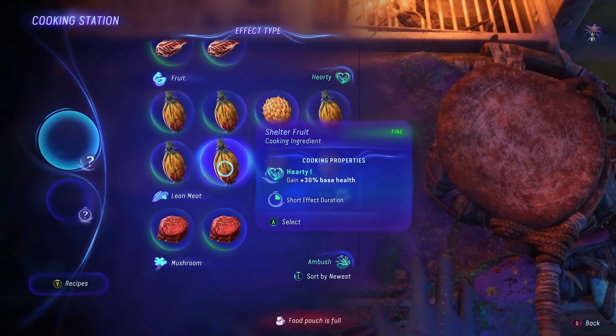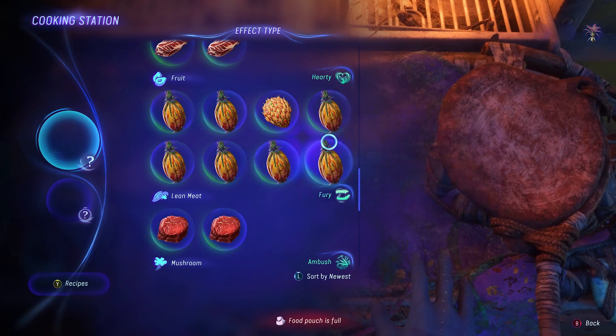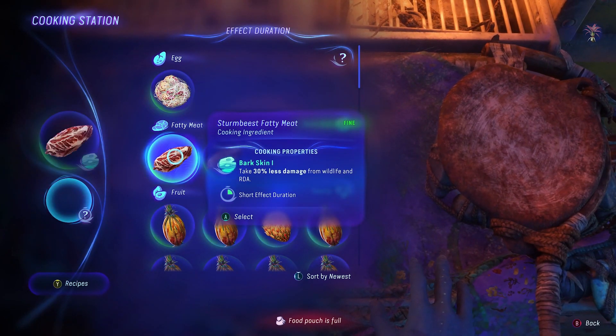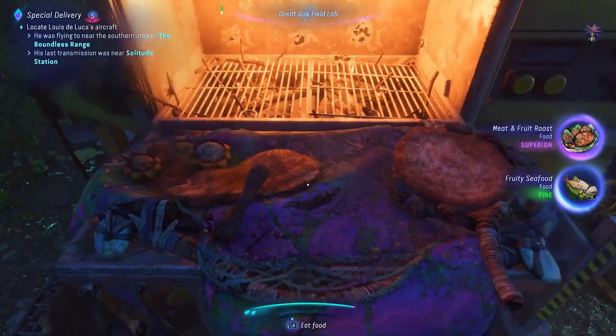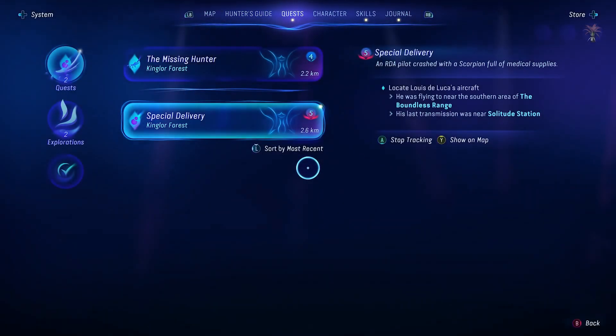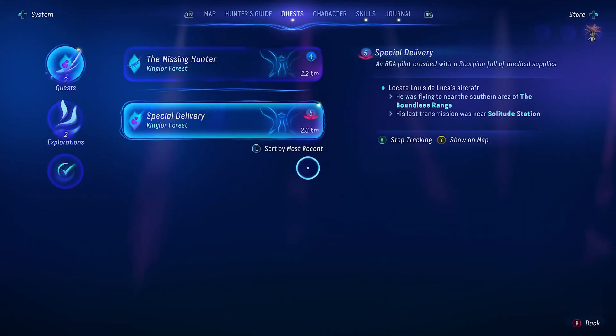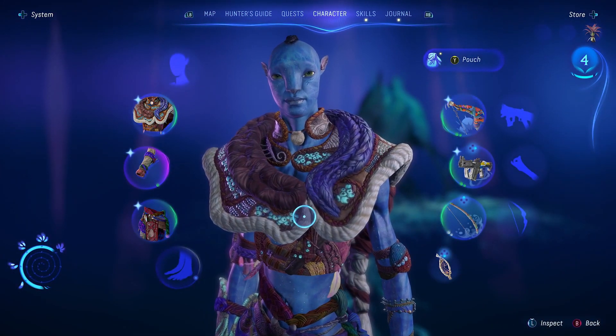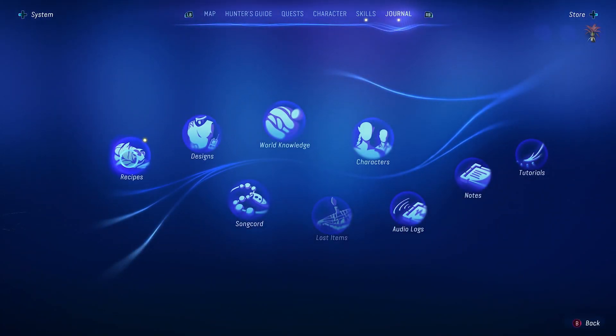I think we're gonna have to start dropping a couple of these shelter fruits because they're so common. I don't think we can cook anymore. It's definitely worth trying to get pristine fruits and stuff when they're in their best conditions because they're going to come out superior instead of fine, and you're going to get better buffs from them.